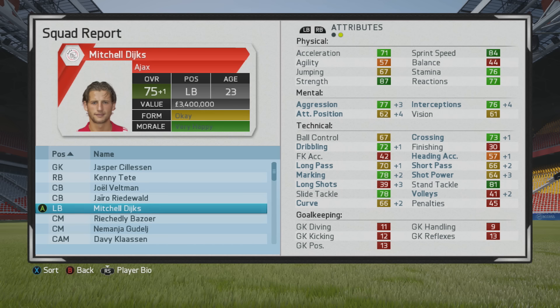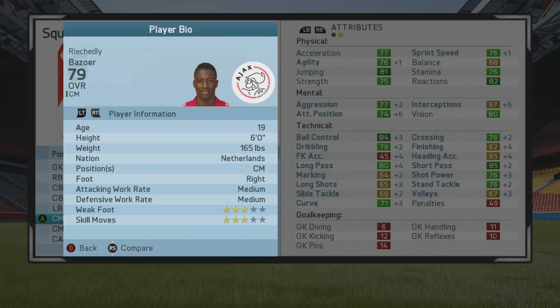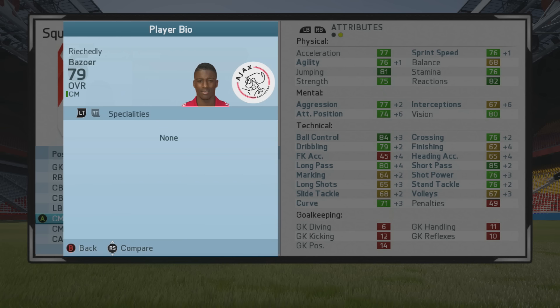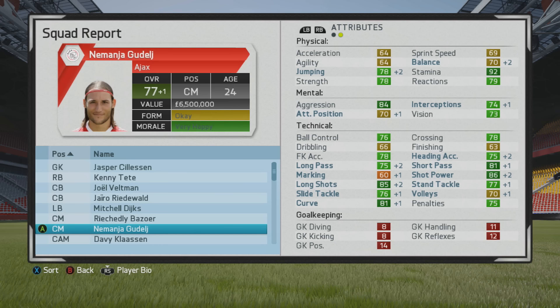Some other players who went up: Ajaxs looks like a very promising left back. Buzzer went up four — very good growth. You can see improvement really all around. His growth looks like it may have been accelerated because his potential is 88, and he was only 18 years old at the time. He's now up to 79 overall. Player training definitely has an effect and really helps accelerate a player's growth.